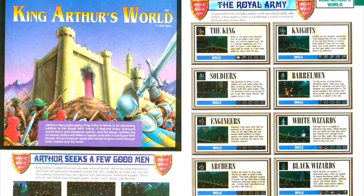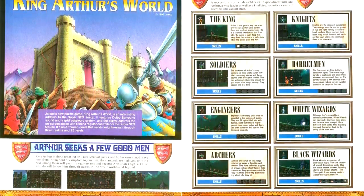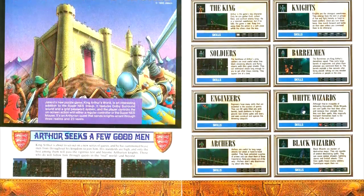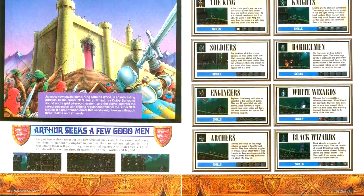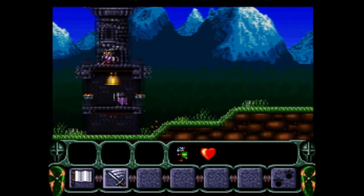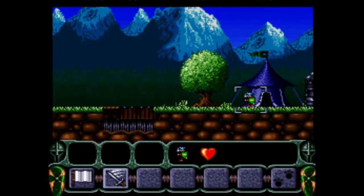Our last Super Nintendo title this issue is King Arthur's World, which I describe in short as Medieval Lemmings. The article has notes on the job types and the tutorial levels. While mechanically similar to Lemmings — in that the player uses a variety of units with different abilities to solve problems — this game adds tactical combat with the player giving specific commands at specific times in a real-time environment, much as with Lemmings.